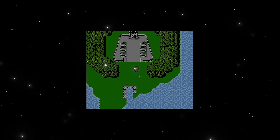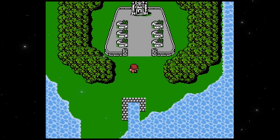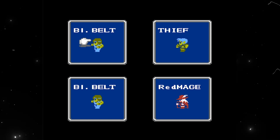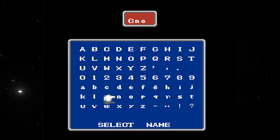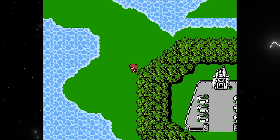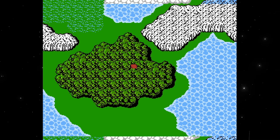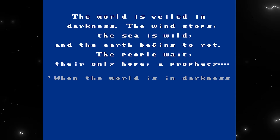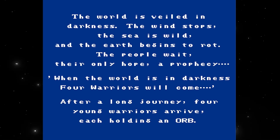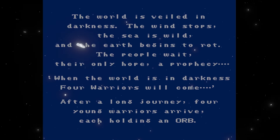The game begins with absolutely no introductory cinematic or any scenes of exposition whatsoever. After selecting new game, the player can choose between four jobs and create a party, naming each character with up to four letters, and then the game throws you directly into the overworld just south of the very first town of the entire Final Fantasy series. The only expository worldbuilding the player might have had before this point is when the game first boots up prior to the title screen, which briefly explains FF1's backstory and premise.